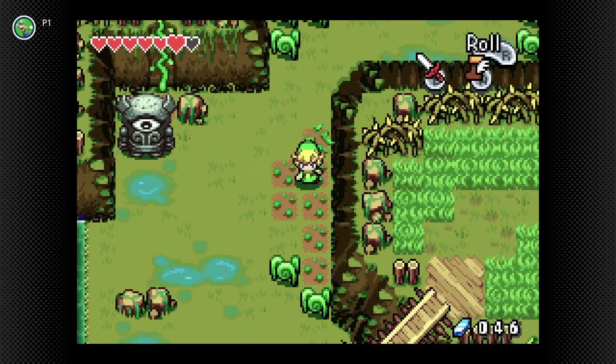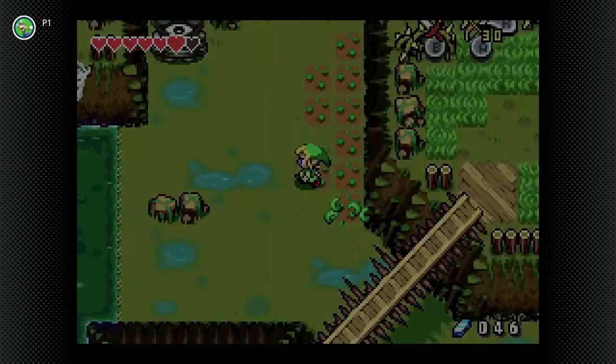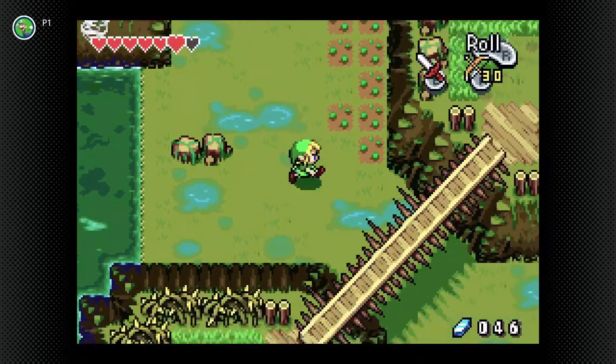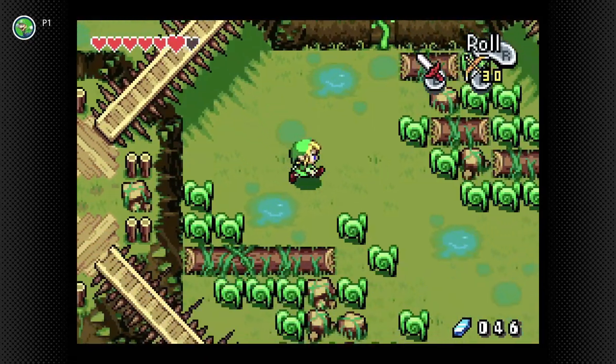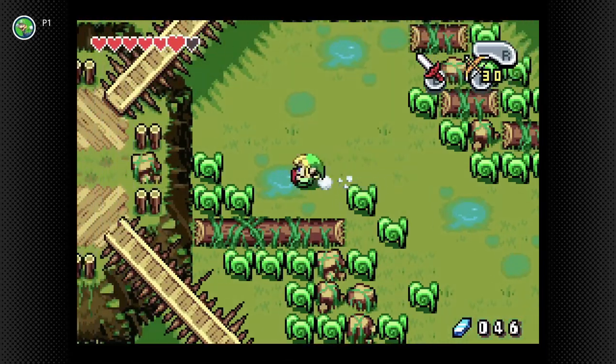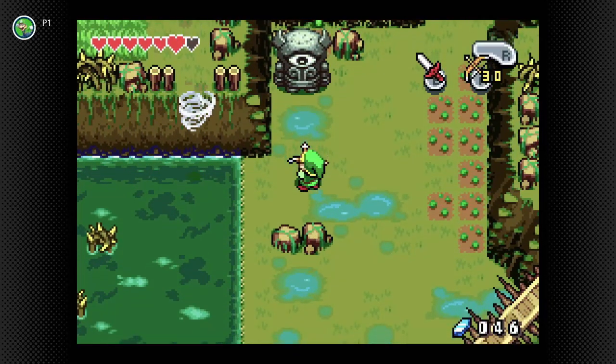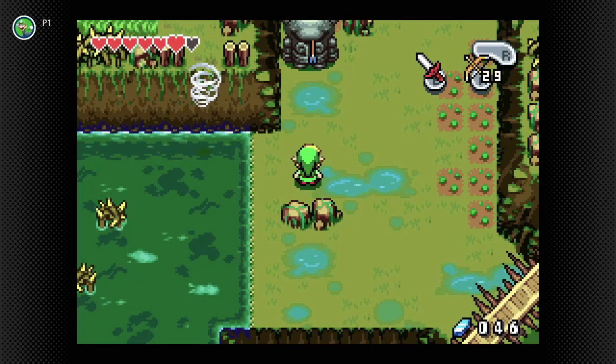I basically call this place a dungeon because that's exactly what it is. With the new bow in hand, we can now access these Eye Gores. I believe I missed a cave somewhere over here — no, it's down there. We'll have to get that later. We come down here and we have to shoot these guys in the eye.